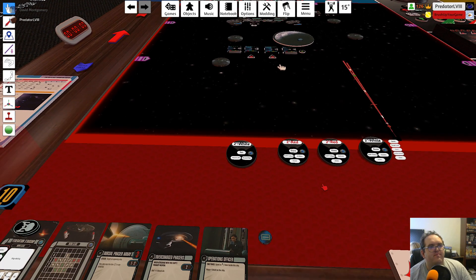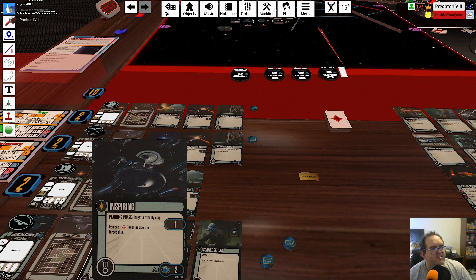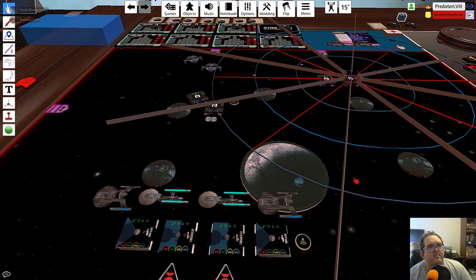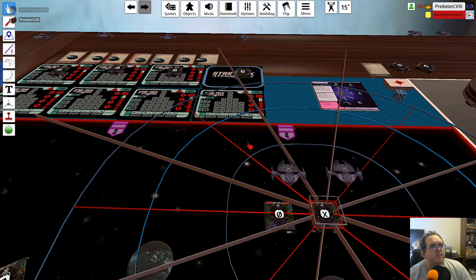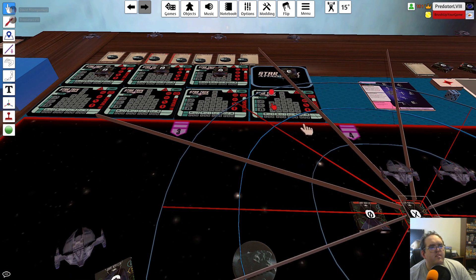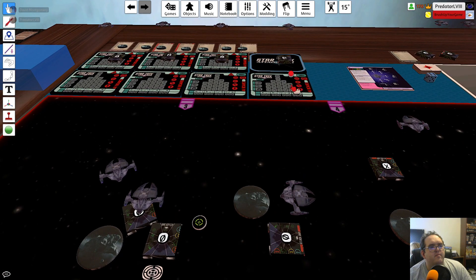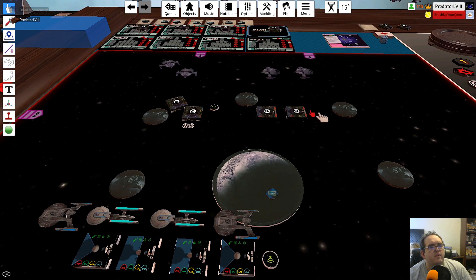All my ships have a shot. So now the two elites activate. Based on where we are currently, we're in their corner arc. We're at extreme range, so six — corner arc is a three hard turn. They're both going to do a hard three. D first. Oh, that's the wrong hard. He doesn't have a shot. The other guy couldn't bank out of it — it was right in front of his face.